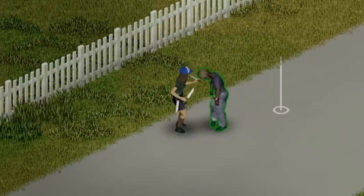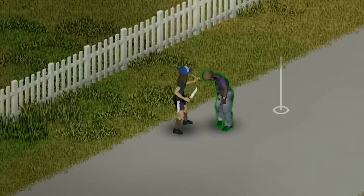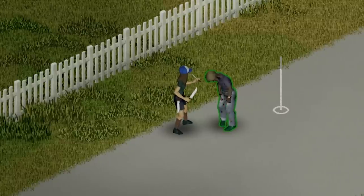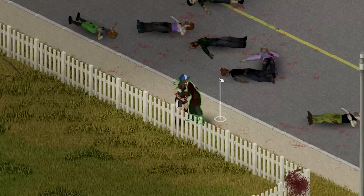The initial problem is that the jaw-stab range is a bit of a lie. When you are within jaw-stabbing range, your character's left hand raises. This is pretty much true for the hunting knife. However, some of the other short blade weapons that can jaw-stab have a smaller jaw-stab range than when the hand raises.